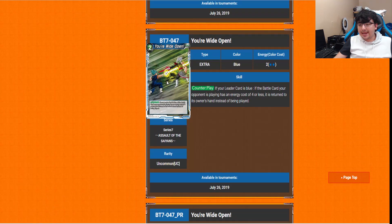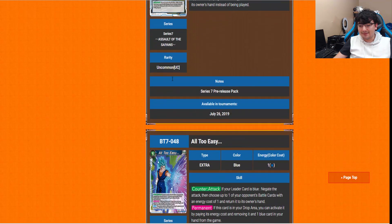Next is Your Wide Open — a 2-drop counter play. If your leader card is blue and the battle card your opponent is playing has 4 or less energy cost, it is returned to its owner's hand instead of being played. So blue has its own version of Preemptive Strike essentially — really, really awesome. I believe every color is getting their own version of that now, which I absolutely love.